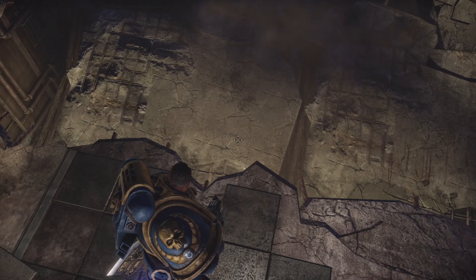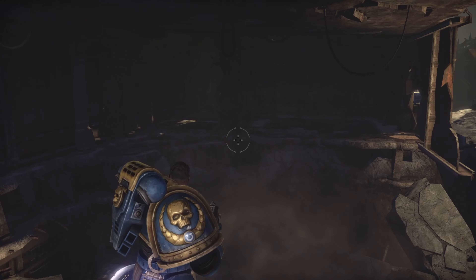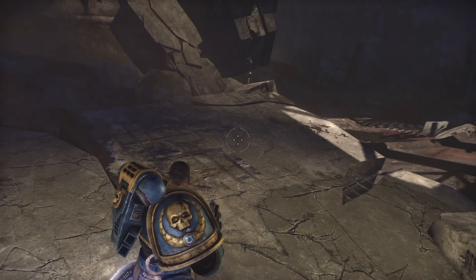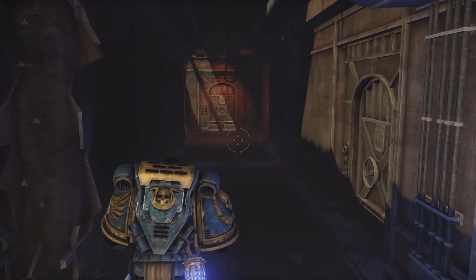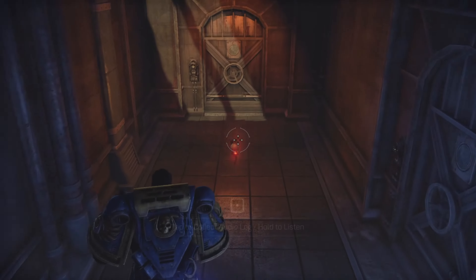Chapter 8 servo skulls: right off where you see here on the ledge, we're just going to drop down and right behind us will be the servo skull.